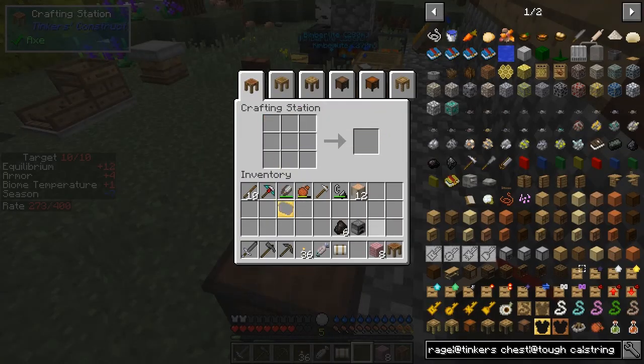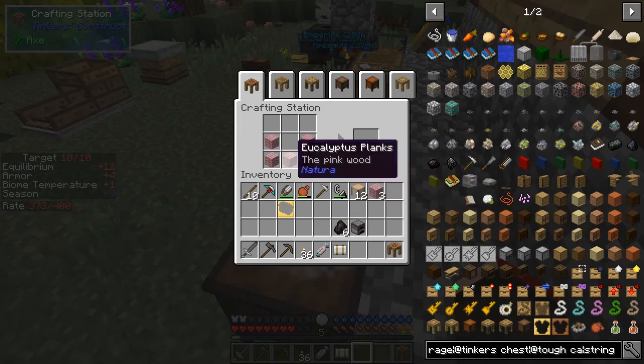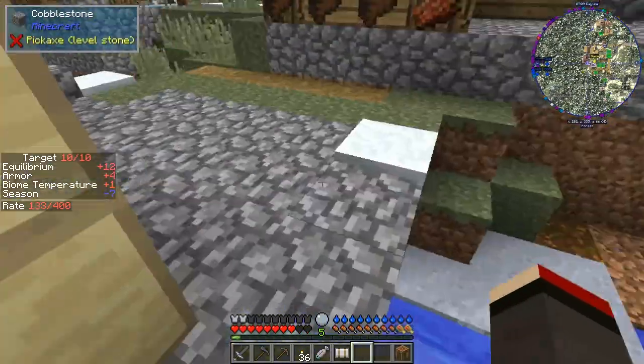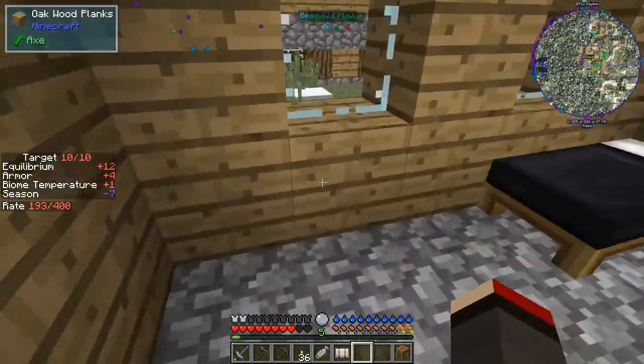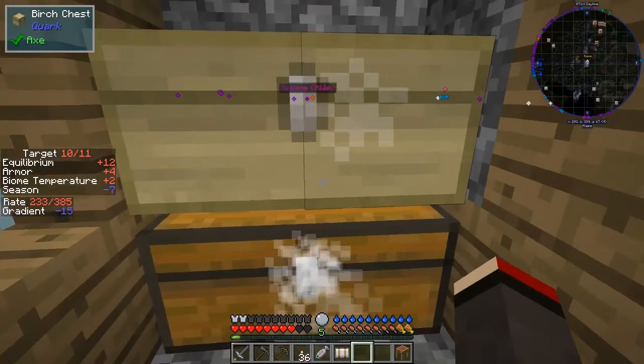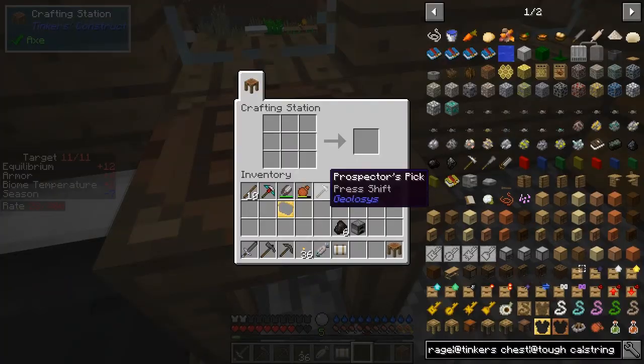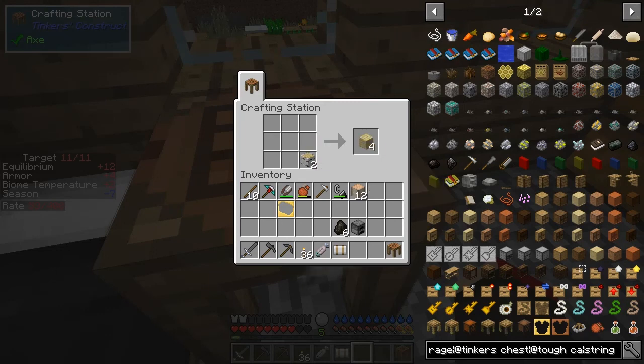Can I not make a boat with eucalyptus planks? That's weird - okay, I have to get a different wood. I'll put these eucalyptus planks in here, we don't need those with us. We can definitely make birch wood boats - so I'll do that.